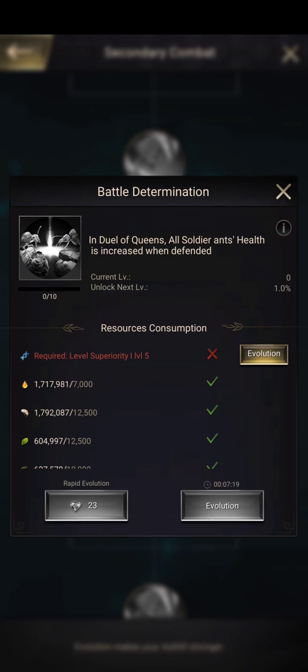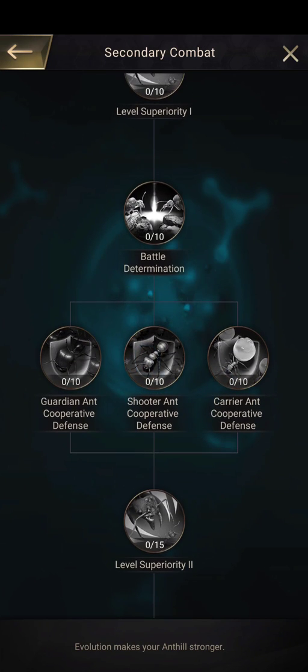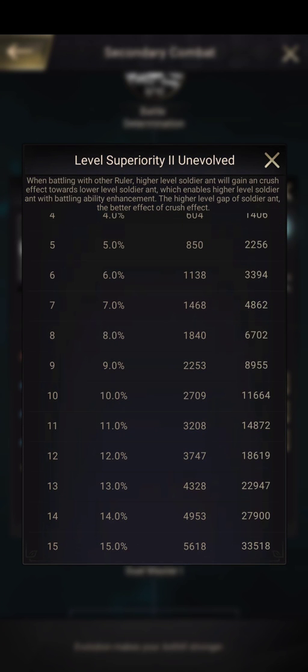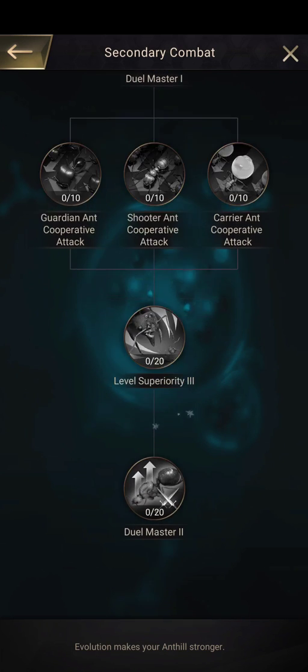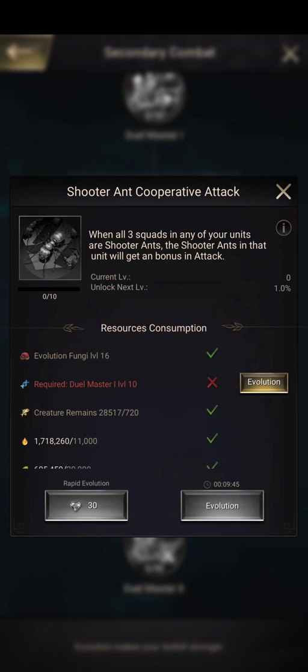The next node is for the duel - the Duel of Queens - which gives plus 10 HP. Love it, I'm an HP main. After that is 10 defense for whatever ant you use, then the crush effect again but enhanced at 15%. Then there's plus 10 attack and defense, but only when you're defending inside the Duel of Queens.